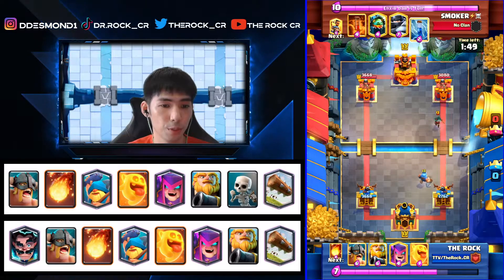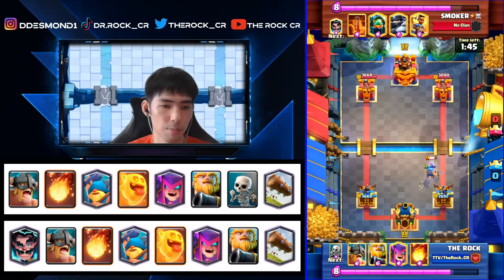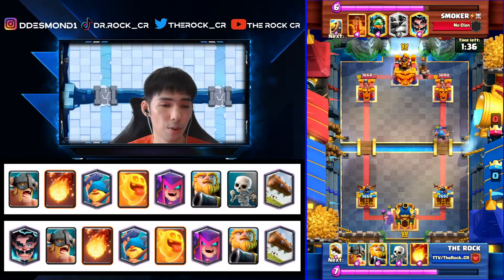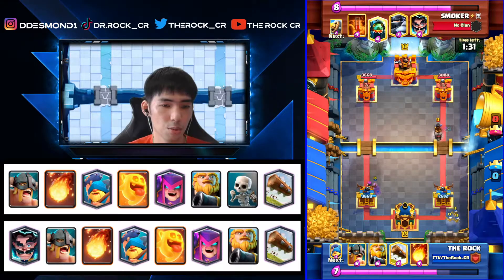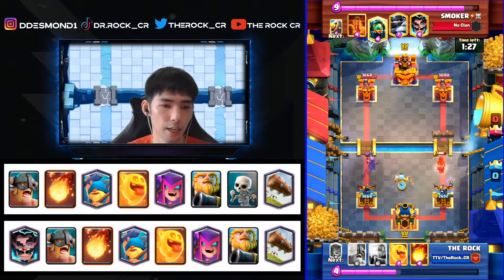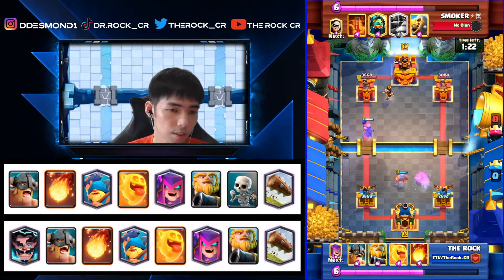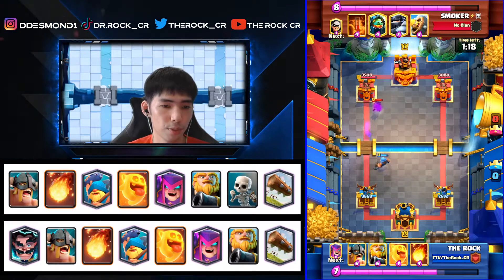We're looking to defend and counter push. We go Mother Witch on the left because I don't want to take more Poison on the right side. We use Scaleys and Log, then Fisherman to try to pull it back to the left side for a counter push. We do it — Mother Witch gets one shot, we put Heal Spirit there to protect and pull away from being permanently stunned again like what happened on the right side.